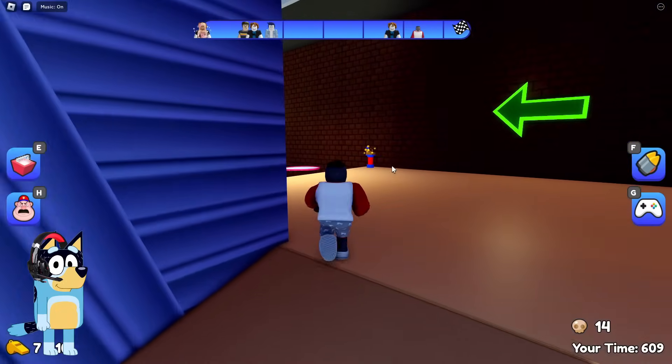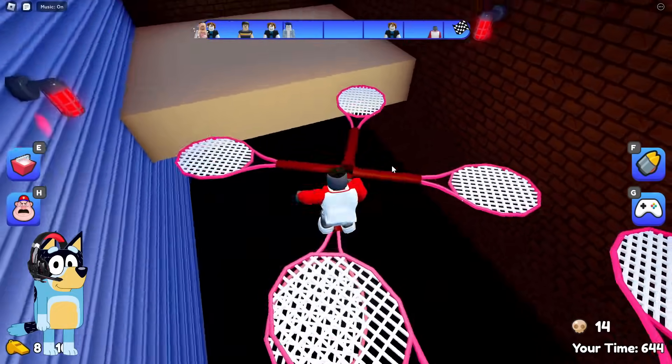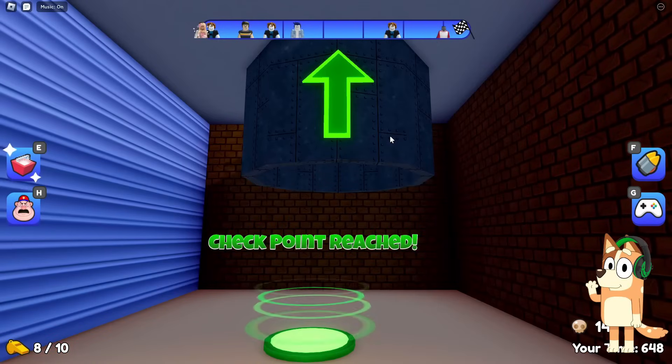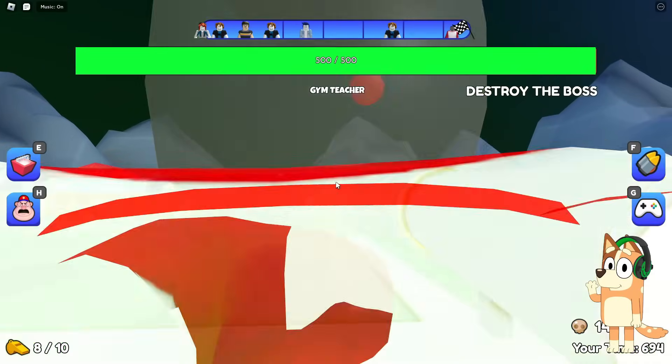Well, let's move on now. Judging by the progress bar above, we are already quite close to the end of this game. I wonder what the final fight will be like here. It seems to me that we are already as close as possible to it. Look, we climbed up this pipe and were sent to a huge football field. Looks like you're about to fight a boss now.